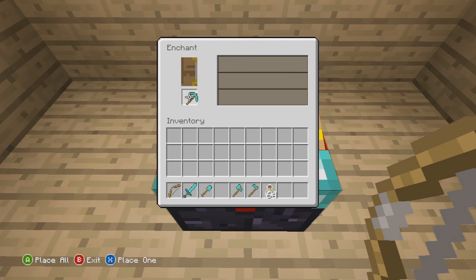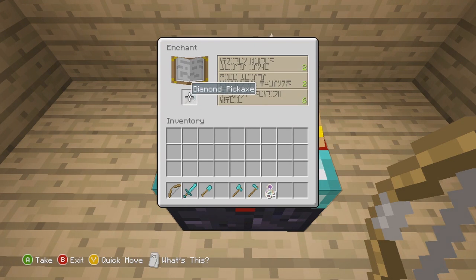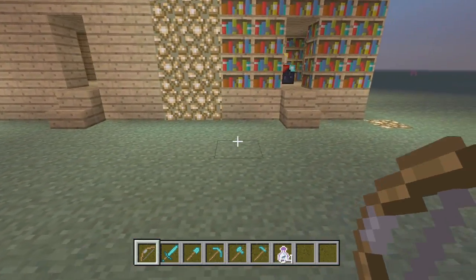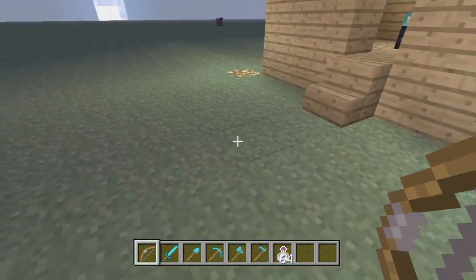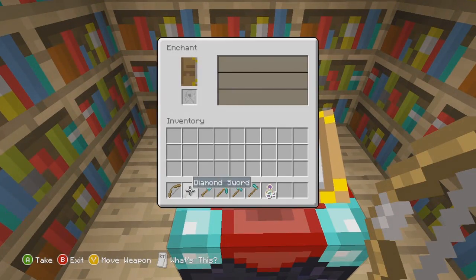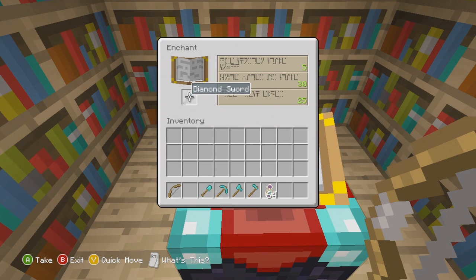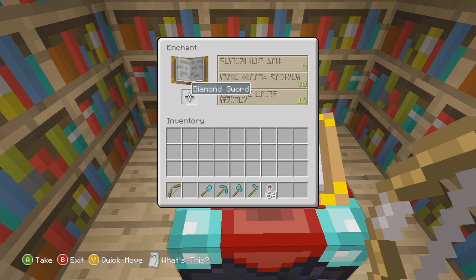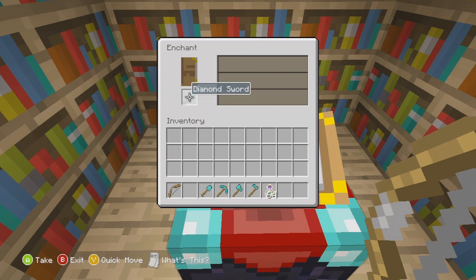The key to an enchantment table is you have to have books around it. This will make it more powerful and give you higher rankings of your tool, weapon, or armor. If your enchantment table is not around any bookshelves you get very low levels — I think the highest amount you can achieve without books is eight. But as we go into the enchantment table that does have books around it, you can see little music notes going into the book, which means it's a lot more powerful.